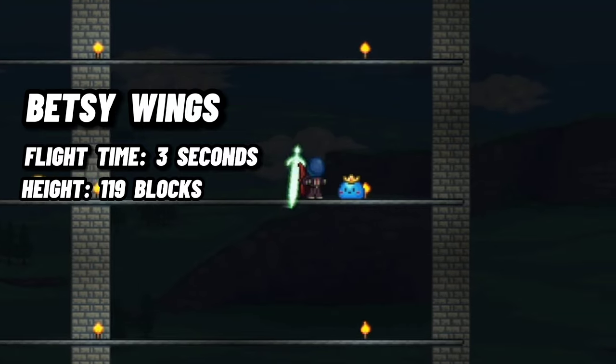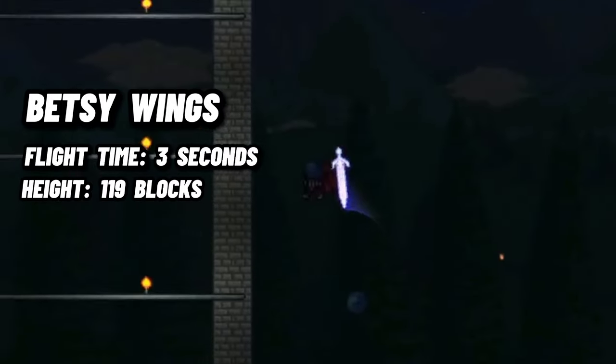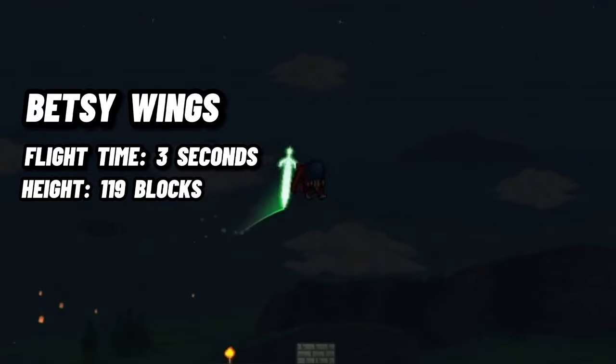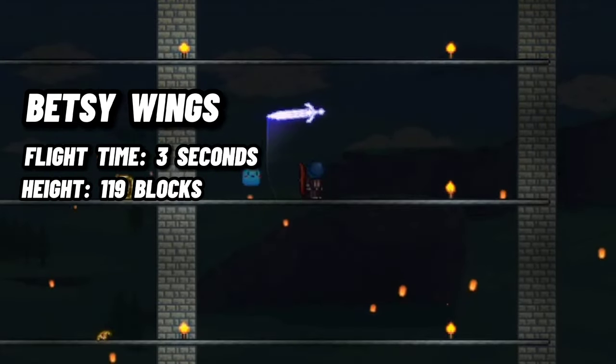The Betsy Wings are dropped from Betsy during the seventh wave of the Old One's Army, with a drop rate of 25%. Because of how hard Duke and the Empress of Light can be compared to the Old One's Army during this stage of the game, I decided to give the Betsy Wings the number 3 spot on this list.